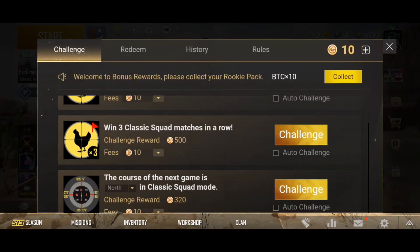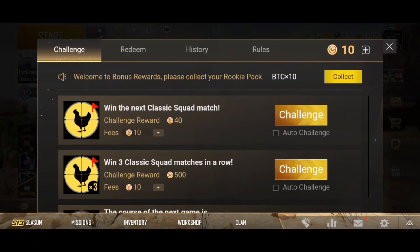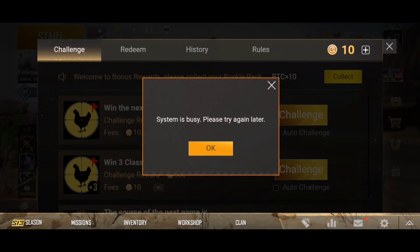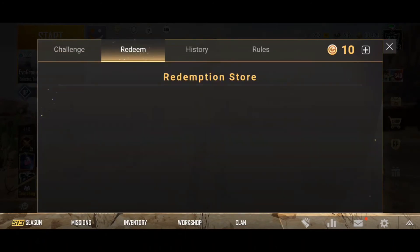Another way is when you win a classic match by registering a challenge, you get 40 coins. And when winning 3 classic matches, you get 500 coins. Here's a tip to complete these missions: change your server and play — you will get 90% bots.